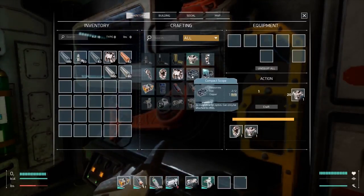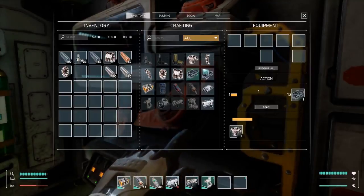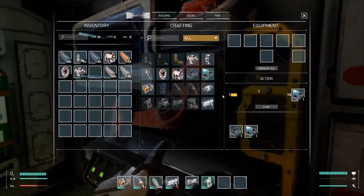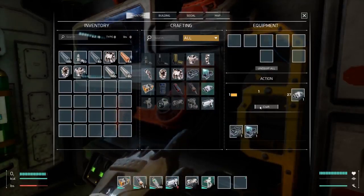With our refined ore, we switch over to the larger wall-mounted 3D printer, and begin crafting all manner of armour, scopes and other items needed to aid our survival on Mars.